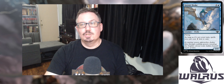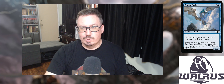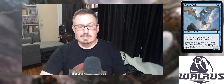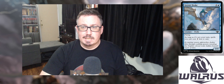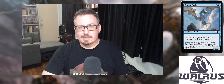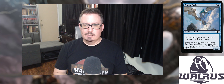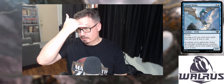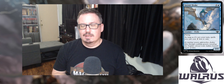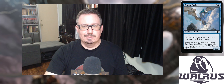Next up, we've got Geyser Drake — a two-and-a-blue creature that is a 2/3 with flying. As long as it's not your turn, spells you cast cost one less to cast. It's a great card in Limited: not only is it a flyer that can evade creatures and get damage through, but it helps you commit crimes more easily. The crime mechanic in this set means any time you're interacting with your opponent — like casting removal, playing Izzet-style burn, or creature removal in blue-black — these instants or sorceries just cost less. Very valuable in Limited. I always look for these kinds of cards in Draft or Sealed. Great card, and not bad art either.